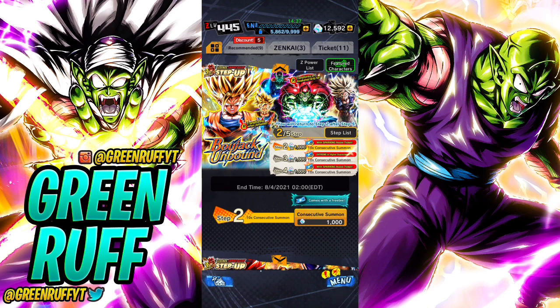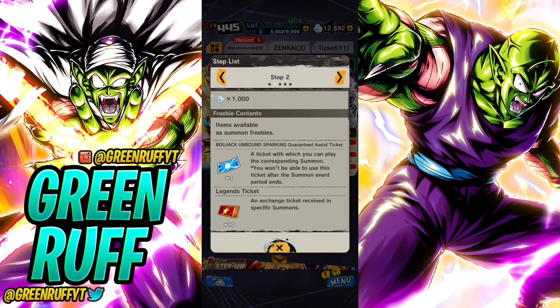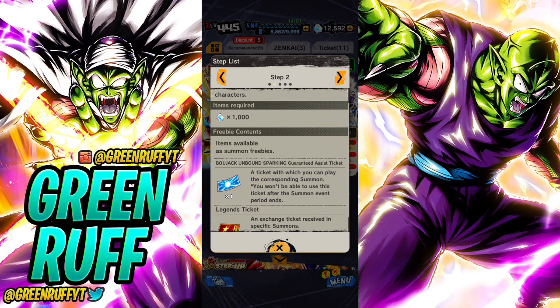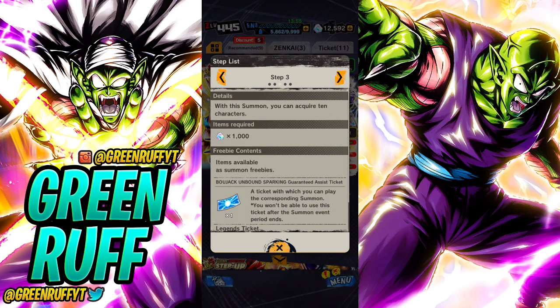Let's just break down the steps. Step 1: 500 CC for 10 characters - that's really good, basically half off the CC and you're getting 10 characters. That's great value, but that only happens one time. Step 2 is just a regular multi - you get some assist tickets, but you need five of those assist tickets.